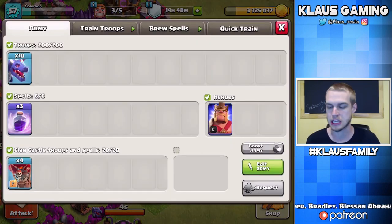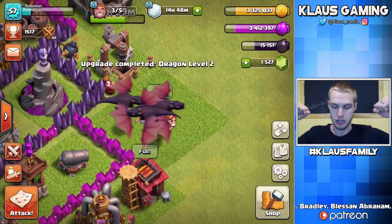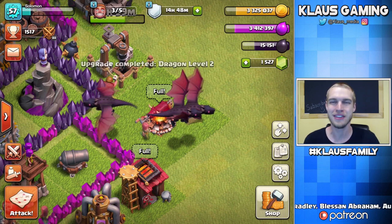So yeah guys, I've got my dragons, I've got balloons in the Clan Castle, rage spells, and we got our dragons in three, two, one! They did! They changed color! How cool was that? Oh, that was awesome!